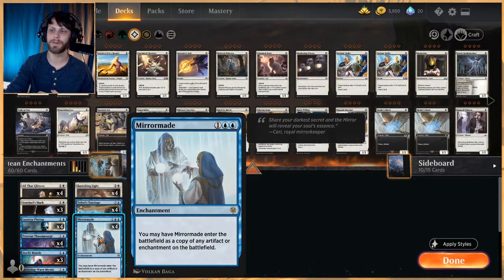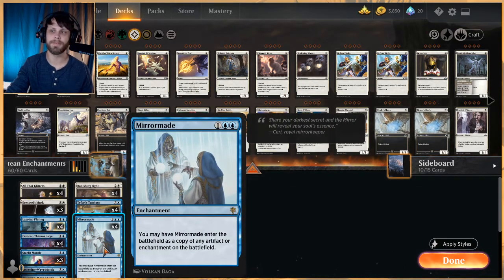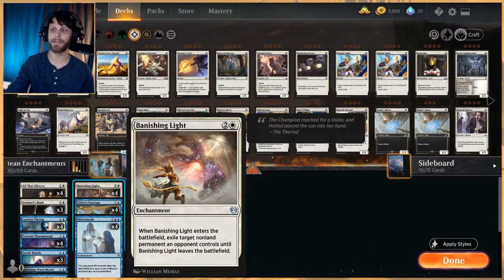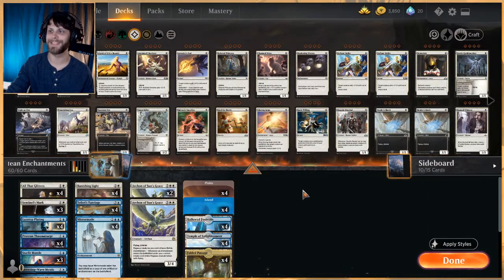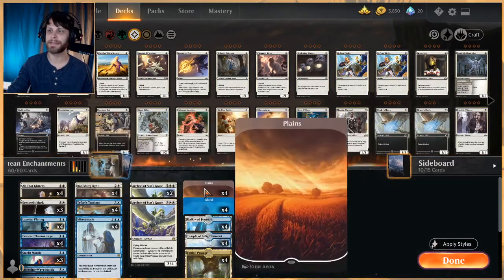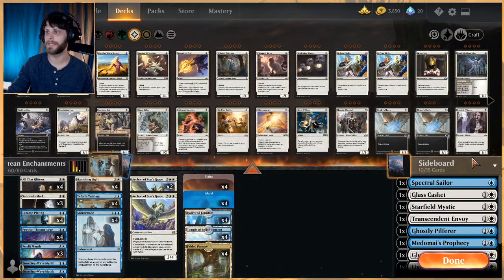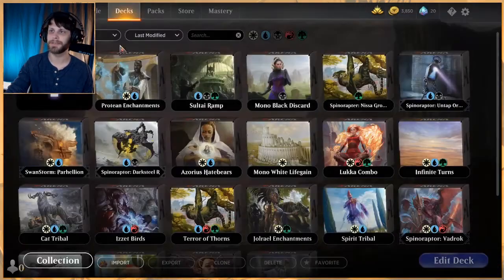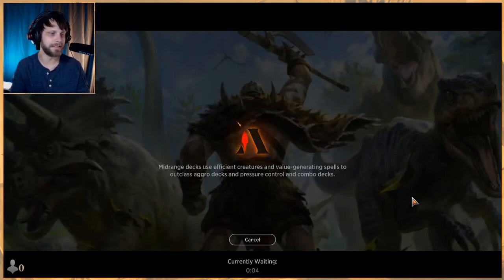Mirror Made is a really cool card — it can double up on All That Glitters, give us an extra Banishing Light, or an extra Tutelage. It's essentially four extra copies of whichever enchantment is right for us at the time. We do have four Banishing Lights as our removal package — that's it — so it can get a little difficult, but Mirror Made really helps. As for lands, we have 20: four Plains, four Islands, four Hallow Fountain, four Temple of Enlightenment, and four Fabled Passage.